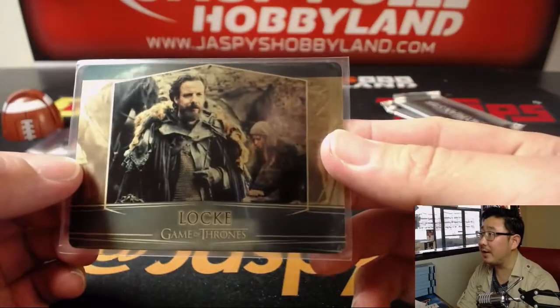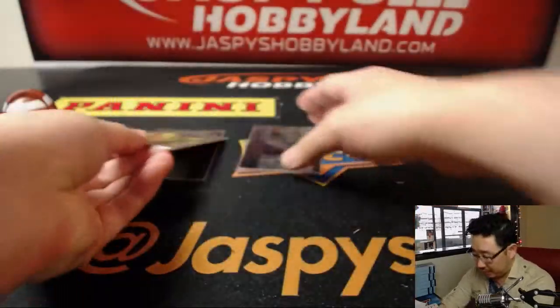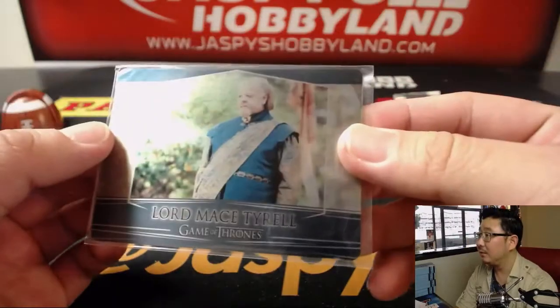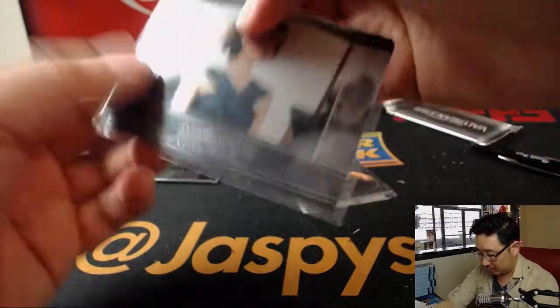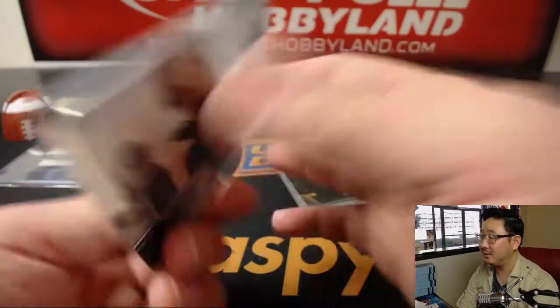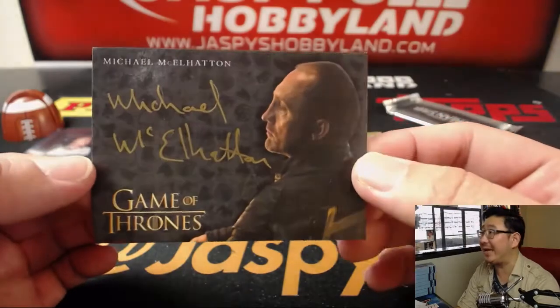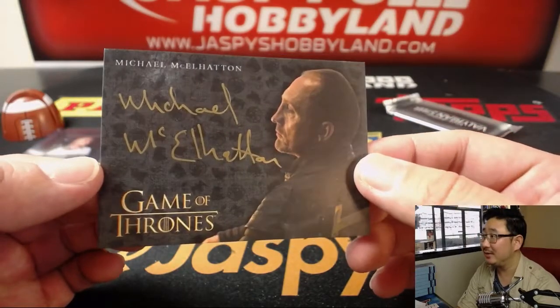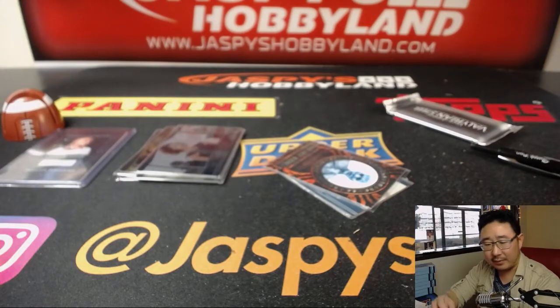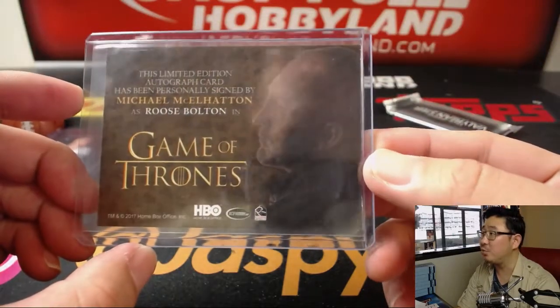And we've got these gold ones right here — lock 5 out of 100, so these gold ones are numbered, which are neat. There's Miss Sandy. And a gold ink autograph of Michael McElhatton. That's kind of a mouthful. Gold ink autograph. There you go — Roose Bolton.